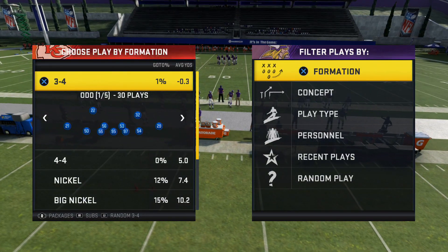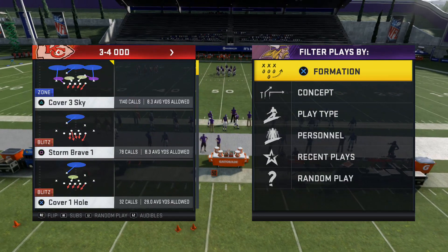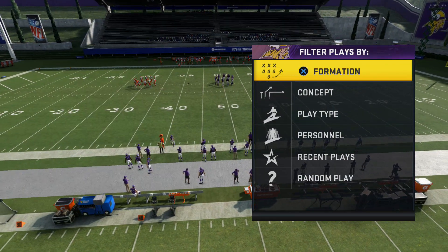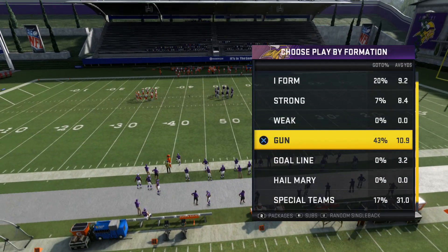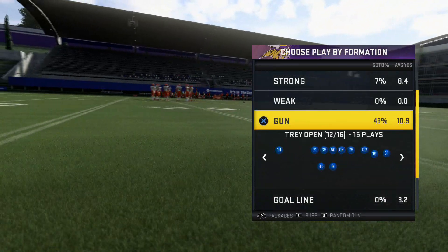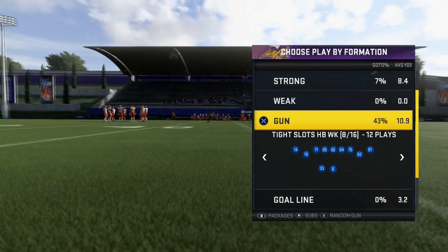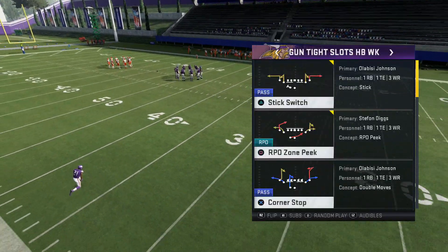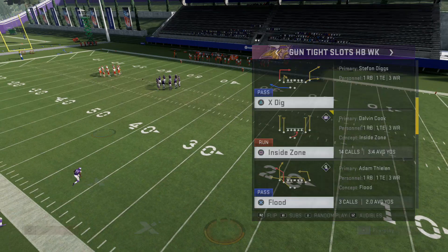100 likes on the video. Let's go ahead and break this down. The play was Storm Brave 1, flipped — so he flipped the play. The opponent was coming out in basically a tight slot, so I'm going to come out in tight slots and come out in flood, something like this.